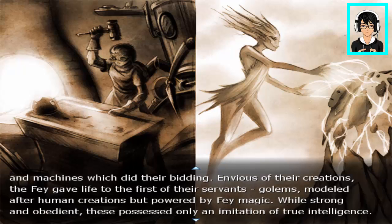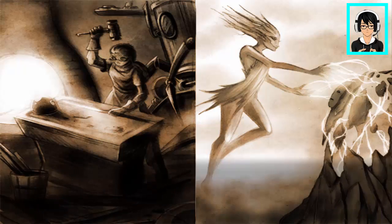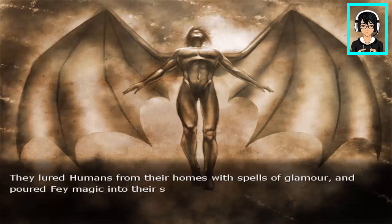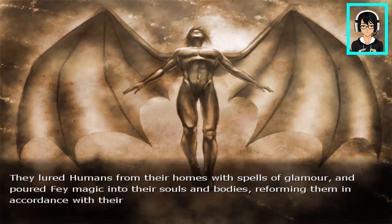While strong and obedient, these possessed only an imitation of true intelligence. It was not long before the Fae developed a more ambitious design. They lured humans from their homes with spells of glamour, and poured Fae magic into their souls and bodies, so they became the Skyborn — reforming them in accordance with their own desires. Thus a new race: Skyborn.